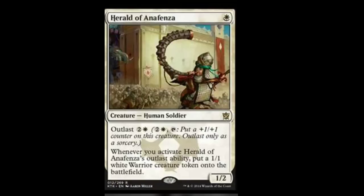Next we have Herald of Anafenza. He's a one-drop, which is really nice — the first one-drop we've actually seen so far. He is a rare too. He's a human soldier, a 1/2, and he has Outlast. This is the first time we've actually heard of this mechanic. Outlast is two monocolored and one plains — put a +1/+1 counter on this creature, only as a sorcery. His second ability is: whenever you activate Herald of Anafenza's Outlast ability, put a 1/1 white warrior creature token onto the battlefield. You get creature tokens plus you get to pump him. I'm probably going to play him in my Mardu deck because he's really aggro.